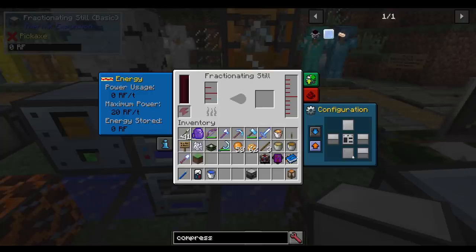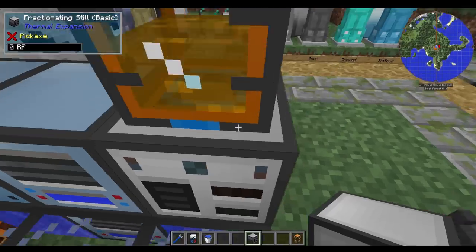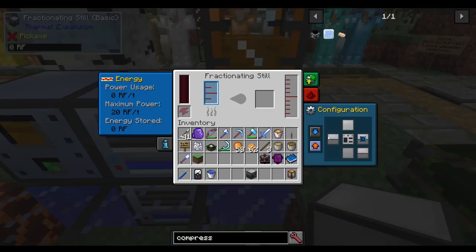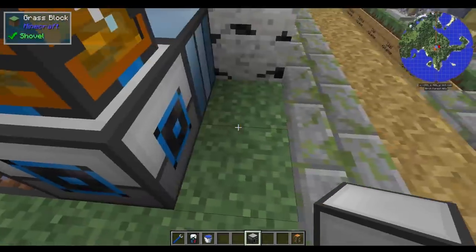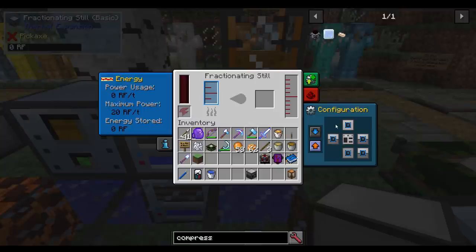Let me show you how to configure these machines. If I click the configuration cog and shift-click, all the side configurations clear. Right-clicking a side places a configuration — a blue square with a dot means input, and other colors like orange, yellow, or red mean output. You can have input and output on the same face simultaneously. Shift-clicking the center clears all sides. Note that you cannot configure the front face.